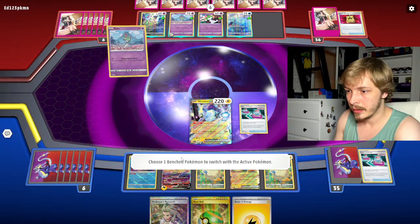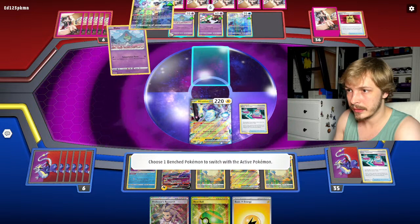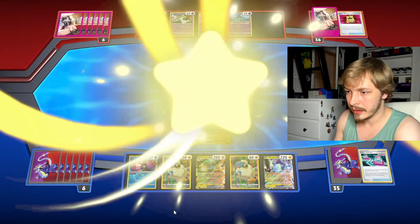Should we take out Mew or this? I'm down to take out Mew — that makes a little sense. This thing has a gnarly energy on it though, so I think I'm going to take that out because that energy gets really out of hand quickly. We don't need another energy in our discard pile.